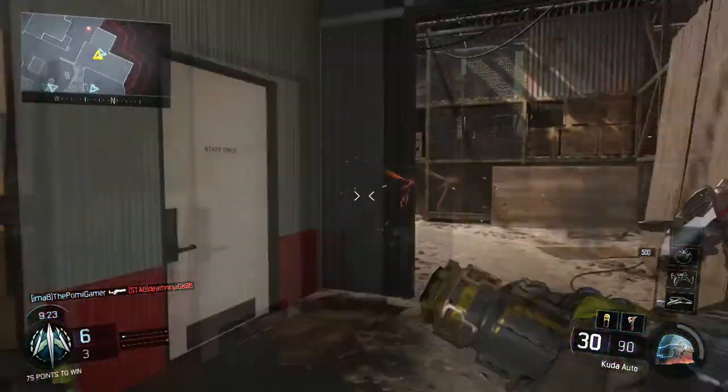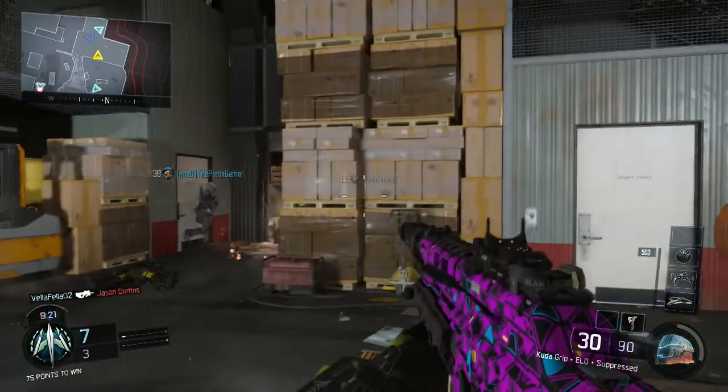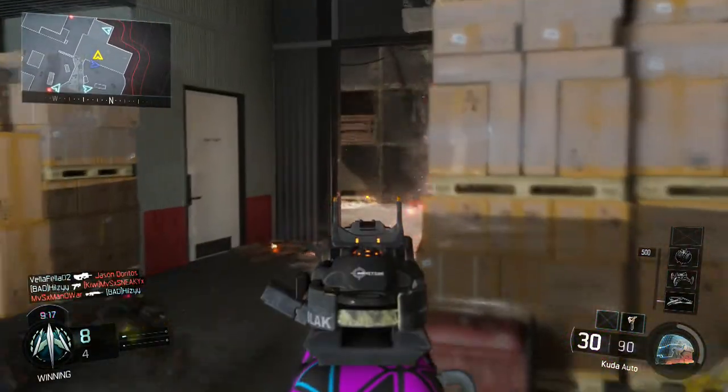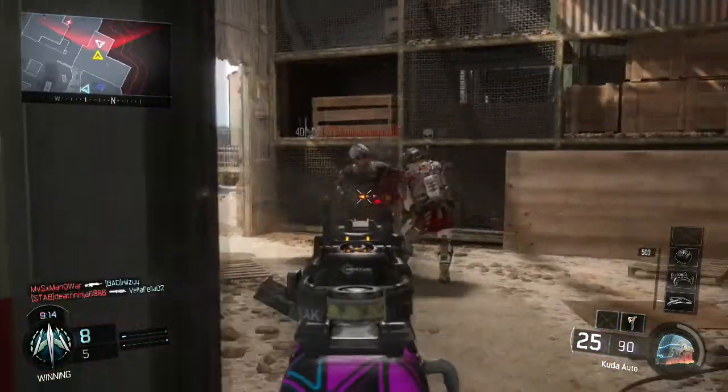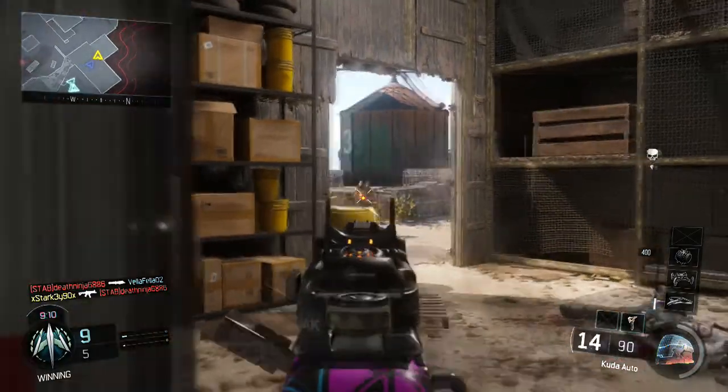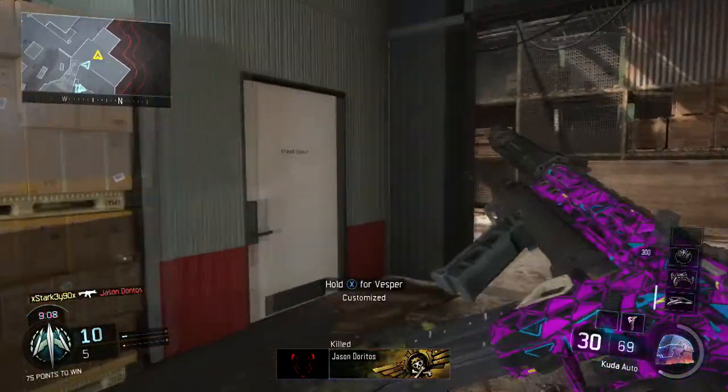The first one is the submachine gun called the CUDA — this weapon is absolutely fantastic. When you unlock it, you want to put on the silencer. Silencers were originally horrendous on all weapons, but they've been buffed and are a lot better now. You can kill people at distance quite easily.